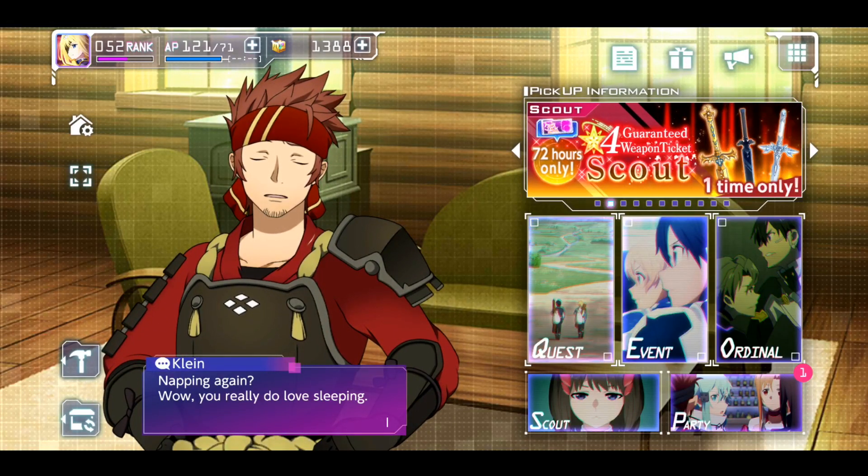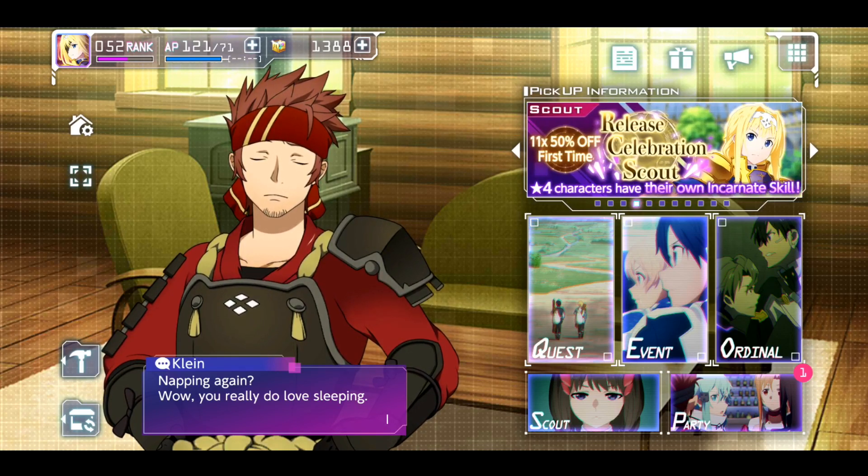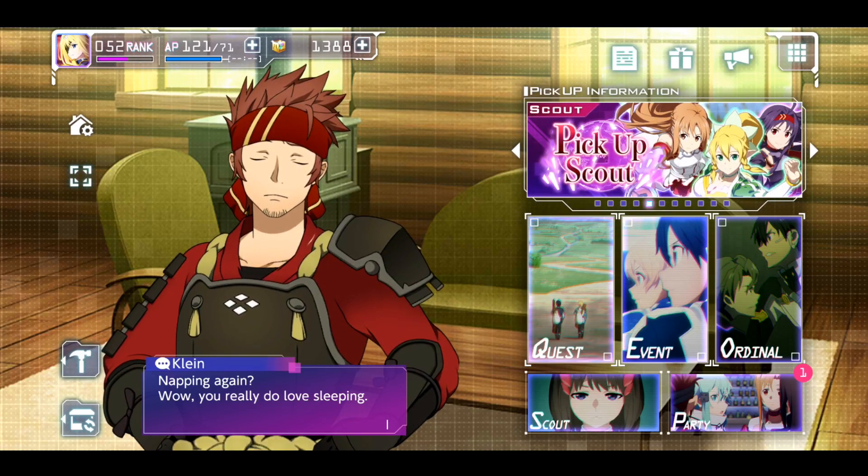What is up guys, Paimupin here, and we are back with our SAO Rising Steel video. Today we're going to be talking about how to get all the Limit Break materials for the free-to-play 4-star Alice. I've been getting this question a lot in some of my other videos, and instead of just replying to everyone separately, I figured I'd just make a full video for anyone who is actually curious.